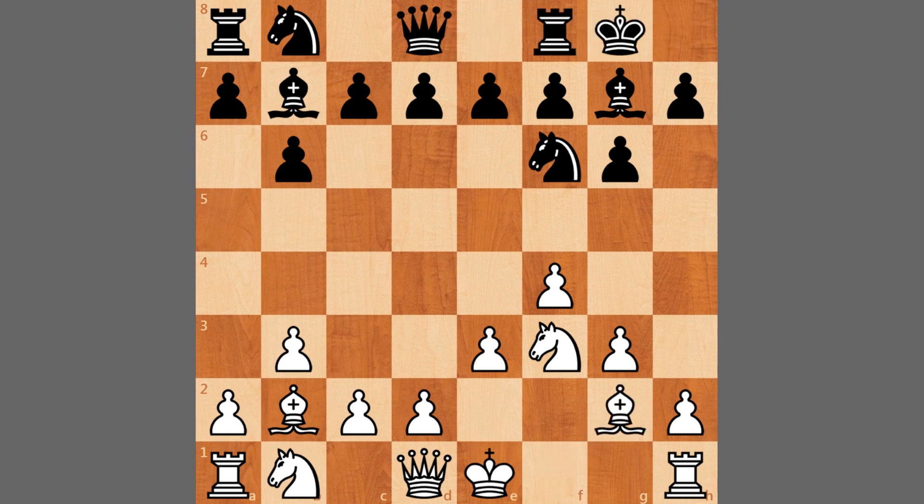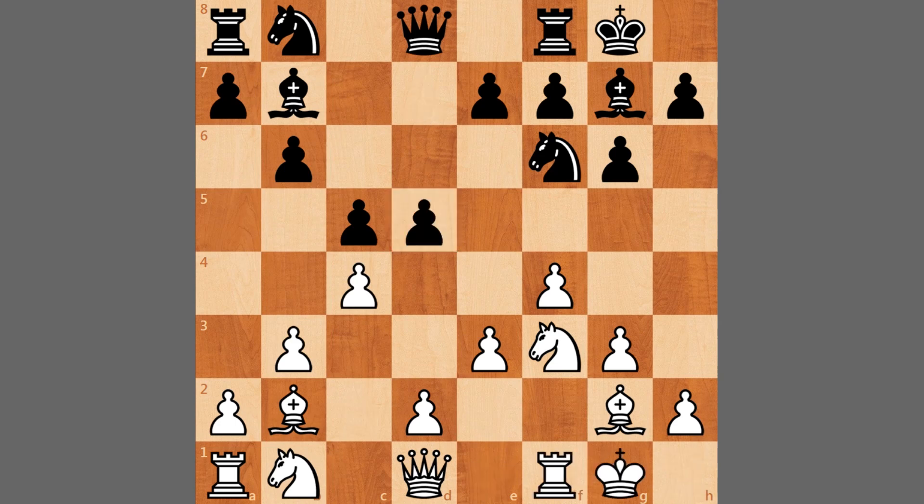Castles from Wesley, bishop to g2, c5 gaining space in the center, we have c4 controlling the square, d5, castles from white, and knight to c6.